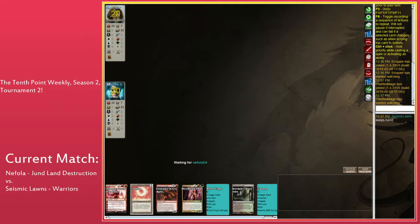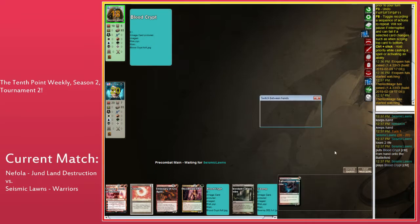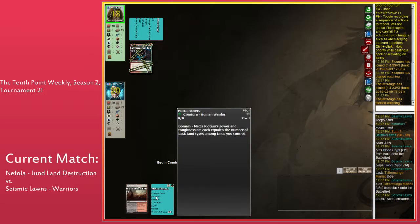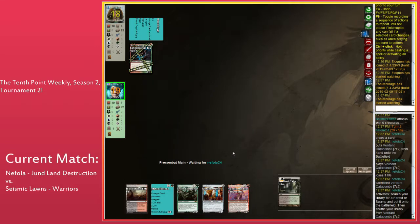We see Nephila with a hand of 3 lands. Another X-Mage bug: after game 1 it switches the position of the players, which doesn't make a lot of sense. I like having the player on top be the player on top in my overlay list, so I have to switch when games switch.